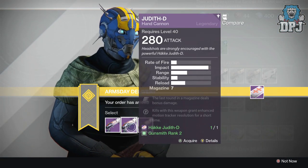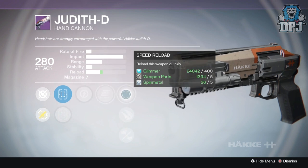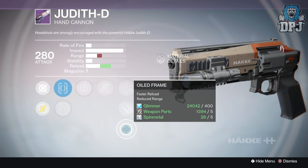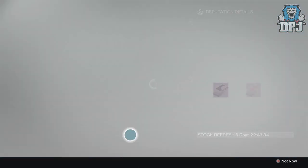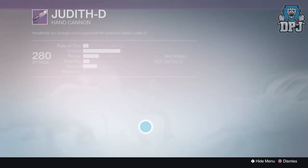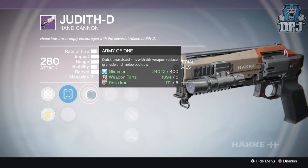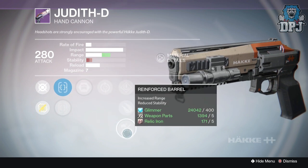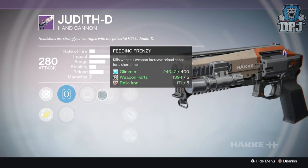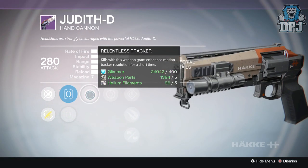The second roll has Short Shot and Quick Draw sights, Relentless Tracker, Final Round, Speed Reload, Explosive Rounds, and Oil Frame which increases reload speed — still nothing great there, nothing stands out. The third roll has Short Shot and Quick Draw sights, Army of One — quick on assisted kills reduces grenade and melee cooldown — Feeding Frenzy, Speed Reload, Explosive Rounds, and Reinforce Barrel. Honestly I don't think any of these are that great whatsoever.